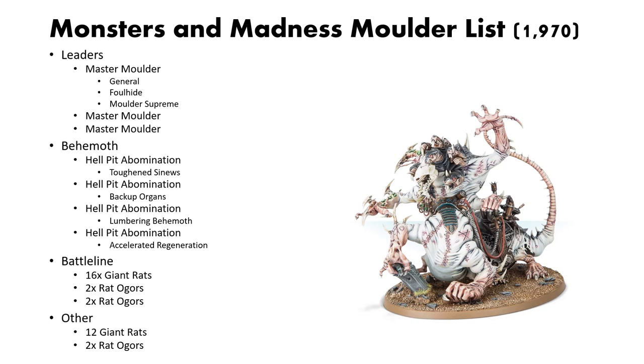For our last list, we have a Monsters and Madness Moulder list. I designed this list for being exclusively Moulder, as it's not very common, at least in my area. Most people run Scryer, so I wanted to see what you could do with an exclusive Moulder army. For the heroes, we have Master Moulder with Foulhide and Moulder Supreme, and then two more Master Moulders for the three-hero Moulder buff. Then we have four Hellpit Abominations, with various mutations from the Clan Moulder abilities. I've picked out some that I thought were really good, or the ones that I would want to include, but these are really up to you.